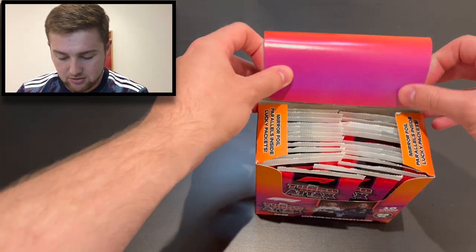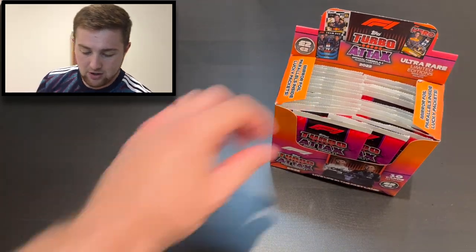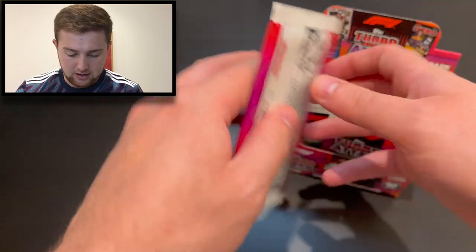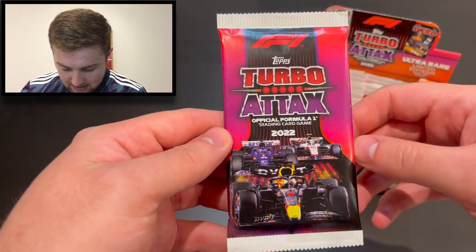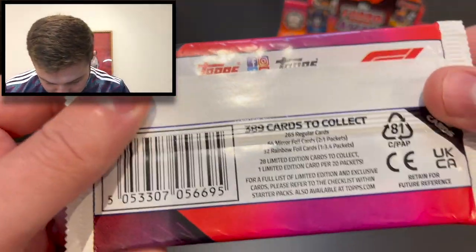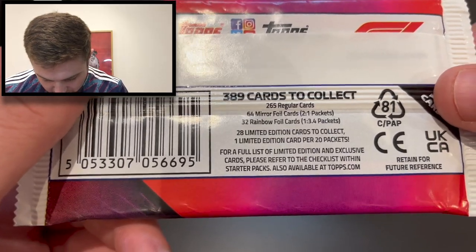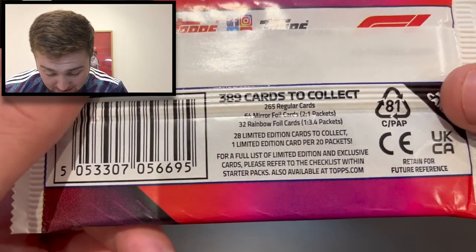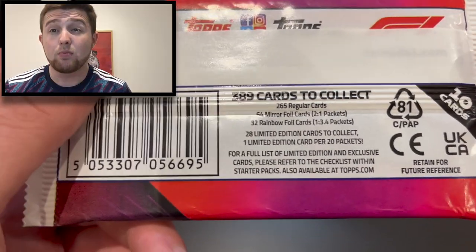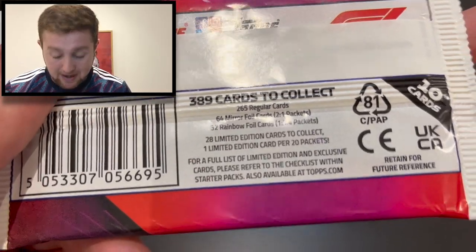It's an official licensed F1 product, so let's get cracking. This box was in a gift box that Topps sent through, so huge thank you to them. The first pack has a Red Bull and Alpine design on the front. Looking at the pack odds: 265 regular cards to collect, 64 mirror foils which are two per pack, and 32 rainbow foil cards which are one in every 3.4 packs — so rainbow foils are quite rare.